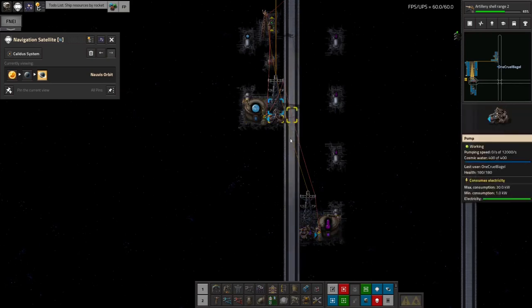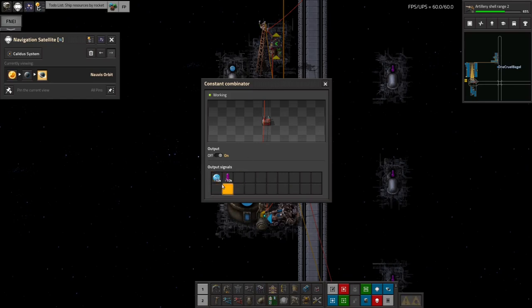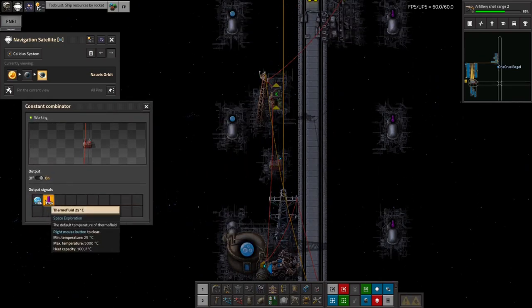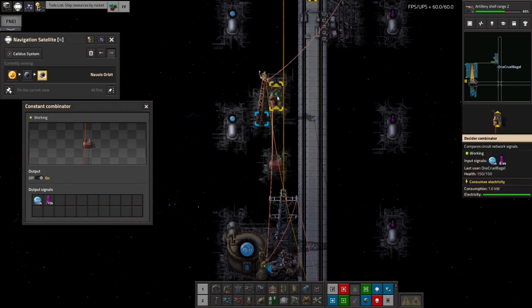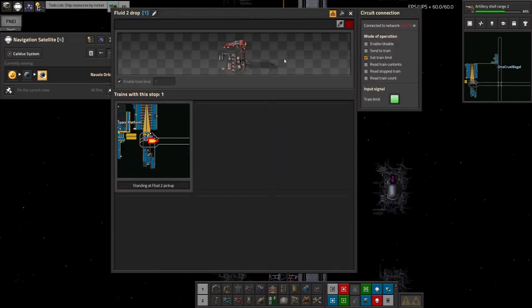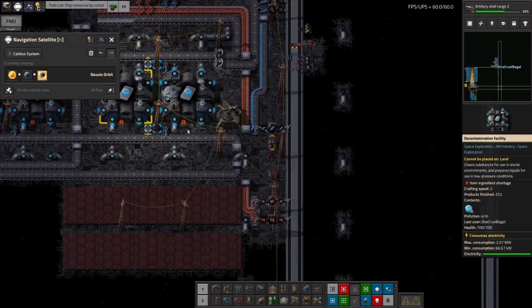We fill these tanks up and once they start to empty to a certain extent, combinators say if it gets down to less than 10,000 — call another train. This is similar to how I was doing it with the rocket: you have negative numbers for what you want to make sure you've got. This combinator says if anything is less than zero, output a green signal. Then this station has its train limit set to green — so when that goes to one because something is required, the train limit goes up to one and the train gets called to unload what's needed.